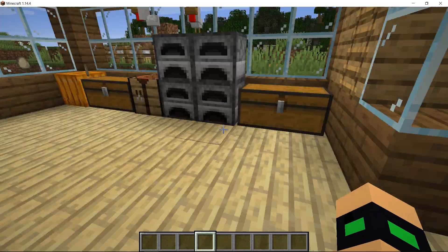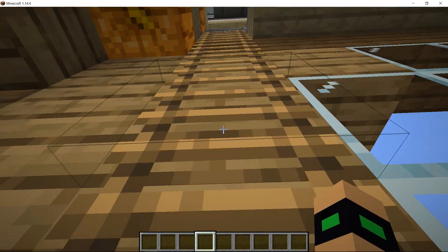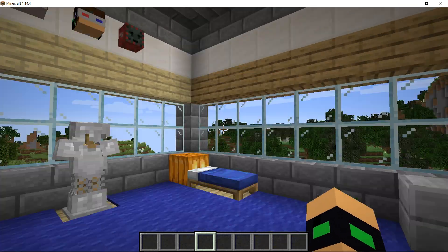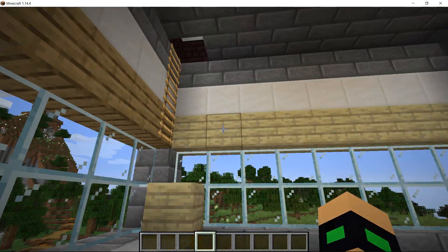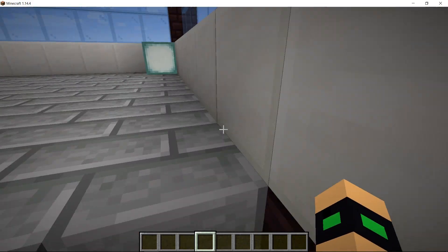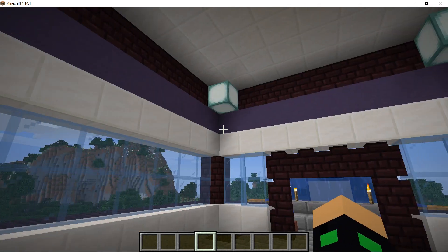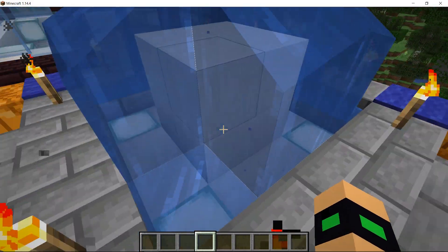So this is the first floor — it's really nice. We're playing with data packs. Like, if you cut a tree from the bottom with an axe, the whole tree will fall down. Now, this is the second floor — it doesn't have a lot of use yet. Neither does the third floor. The third floor is completely empty, but it's the nicest floor.